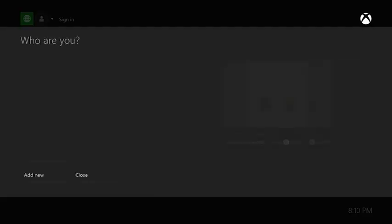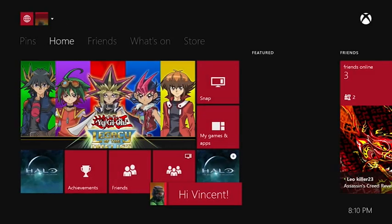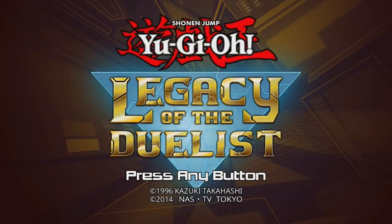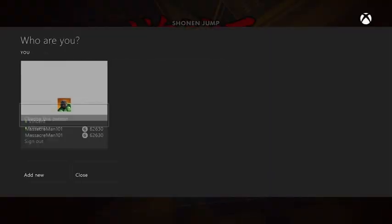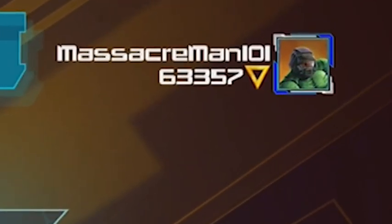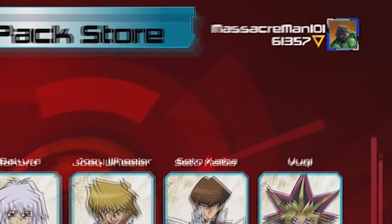As you can see, I signed out of my account, and I'm going to sign back in and choose my account. I'm going to log back into Legacy of the Duelists and it'll give you a message like, 'The sign out has messed up the game.' Then I log back in, and there you go — all my money back: 63,357. I lost no money.